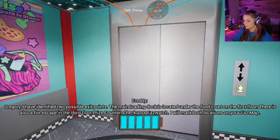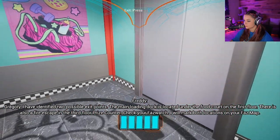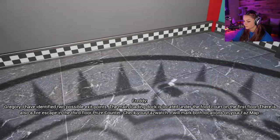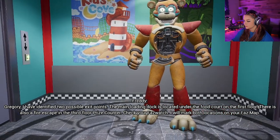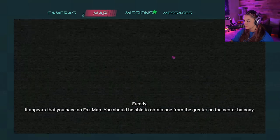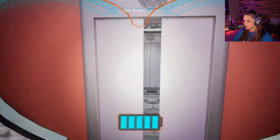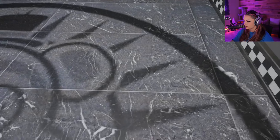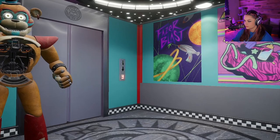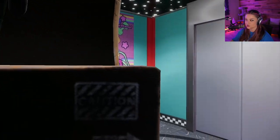Is this the main atrium? I have identified two possible exit points. The main loading dock is located under the food court on the first floor. There is also a fire escape on the third floor prize counter. Check your Faz-Watch — I will mark both locations on your Faz-Map. It appears you have no Faz-Map; you should be able to obtain one from the greeter on the center balcony. Maybe I can use this to get up there — I guess we're going up.